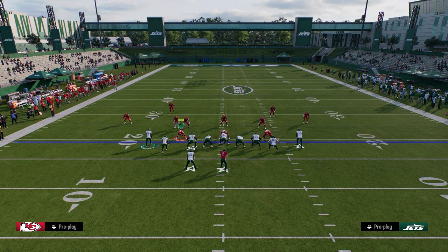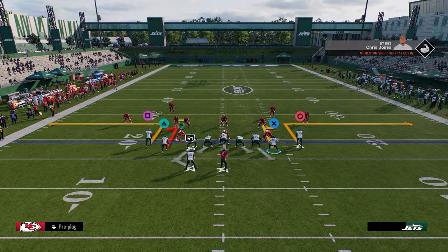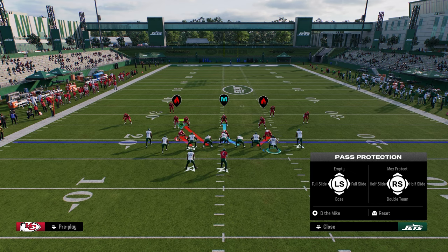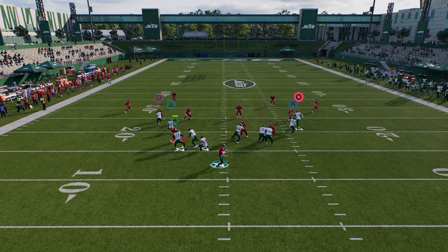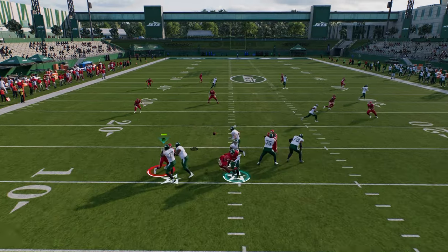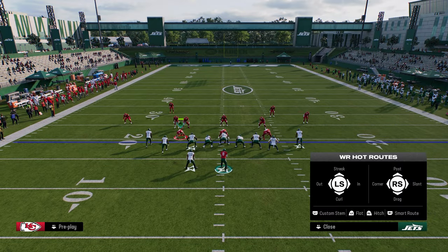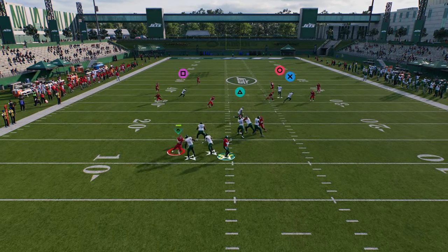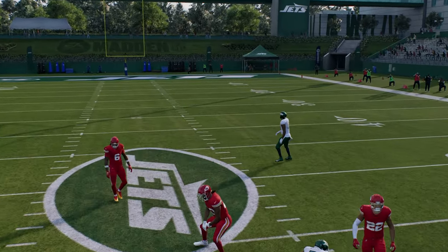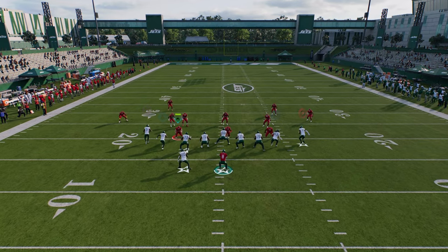My first setup: we're going to take the receiver on the right side and put him on a streak, put the tight end on a corner, drag the slot receiver, and block our running back. You're going to see we just have a simple high-low read. The main route you're going to hit is this post, which gets into a really cool pocket and we can throw this post against pretty much everything.